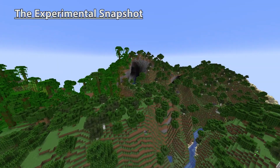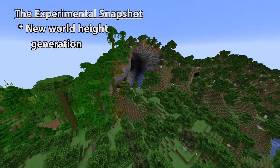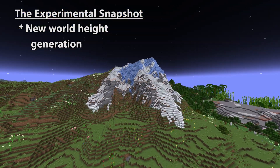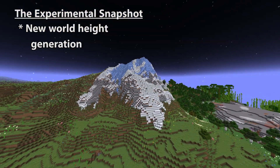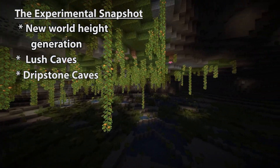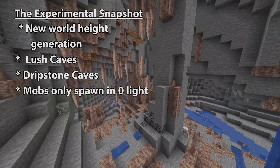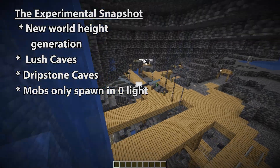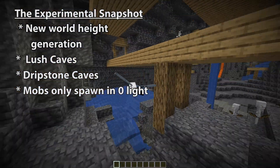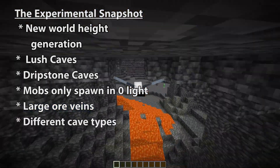You might be wondering what is actually included in these experimental snapshots. It includes a new world height generation, which takes us below zero and allows us to build above 255, which we couldn't do before. It also adds lush caves as well as dripstone caves. Mobs will now only spawn in total darkness, because Mojang have realised that lighting up some of those huge caves is going to be very tricky. They've also added large ore veins.